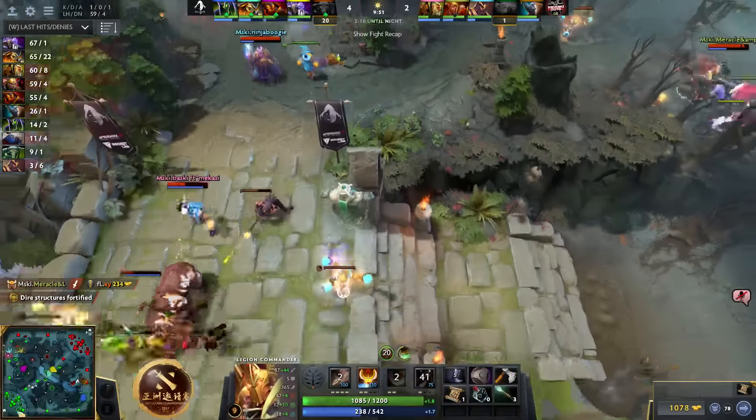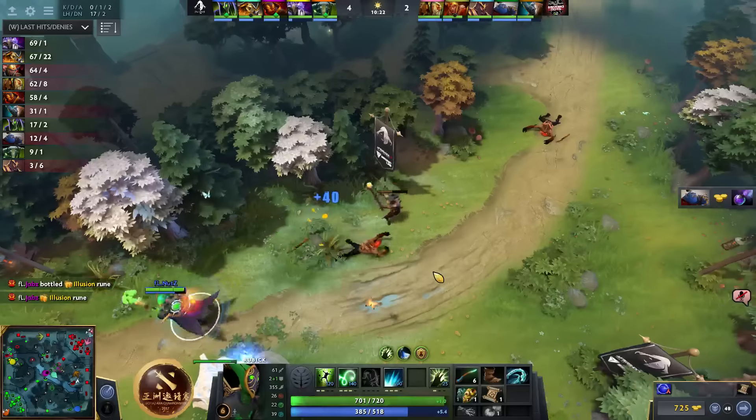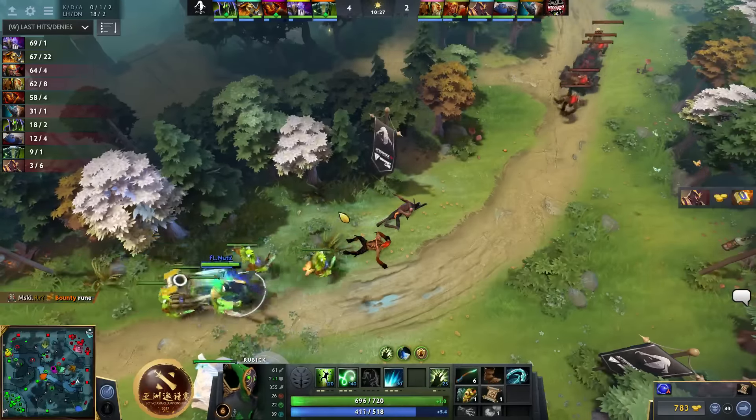In the top lane, XY gets dueled again — 20 damage. Just snowball into the later stages of the game. At the very least it's gonna help him farm faster as well.